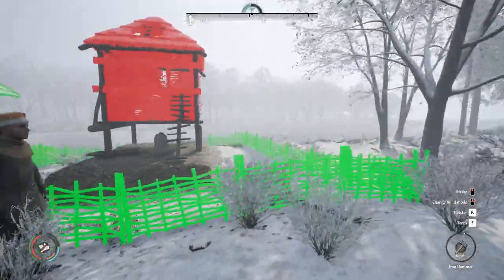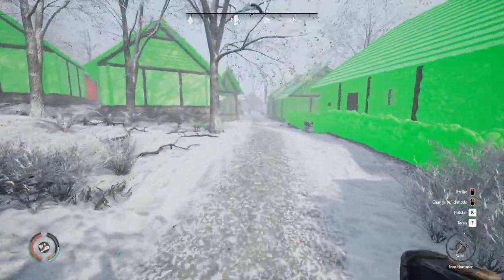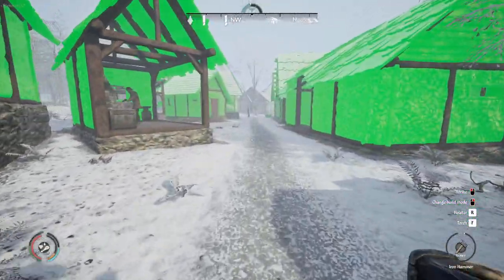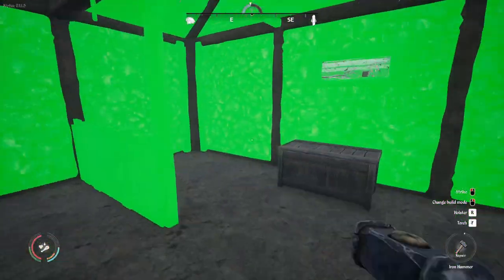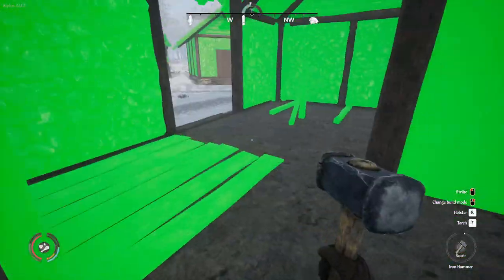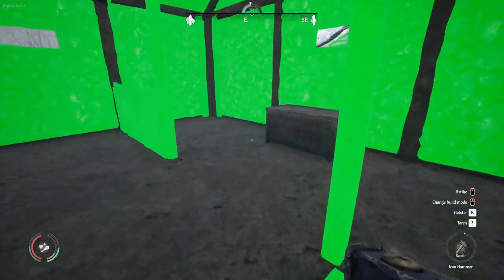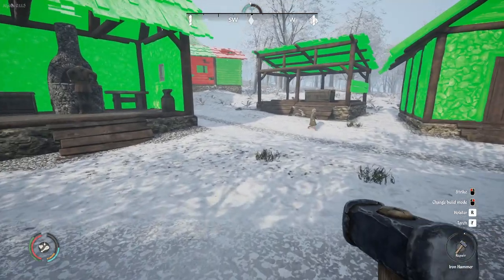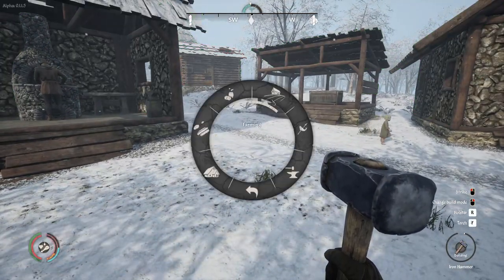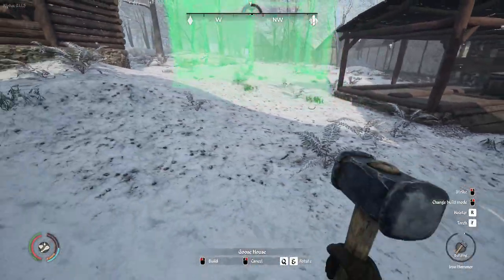Our chicken shed is still done but it's completely red. But that's not what we're here for today. Today is going to be about geese — we're going to build a goose shed, we're going to buy some geese. We are going to check my firewood — 789, we're good. So let's get some logs and build us a goose house. Go to building, farming, and goose house. We'll throw that bad boy right here.